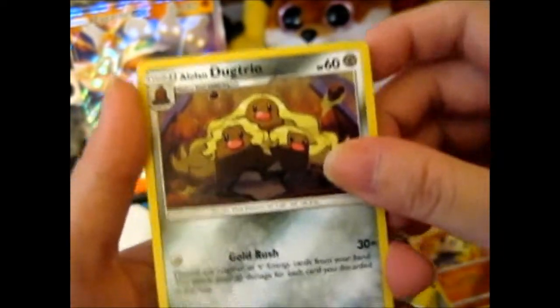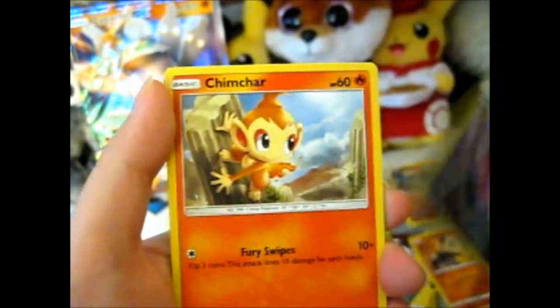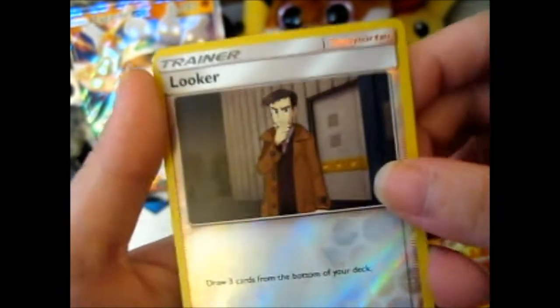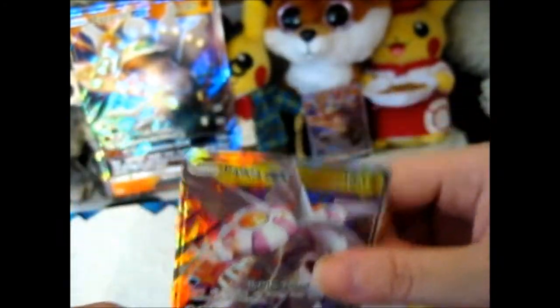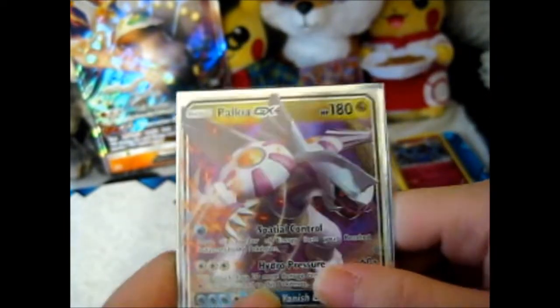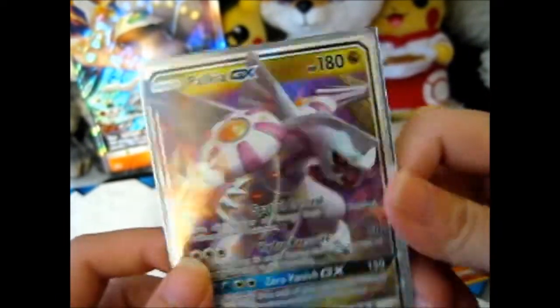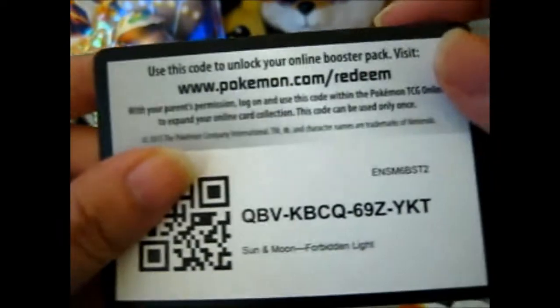Okay, we got a fairy Dugtrio with that awesome hair. Spiritomb. Magmortar. Carnivine. Lickitung. Sneasel. Chimchar. Magmar. Ooh, reverse Looker — that's nice. And we got a Palkia GX! So I actually have one good pull. I already sleeved it up while I was waiting. At least it is one ultra rare, though I might have actually pulled that before, but random. So here we go, a Forbidden Light code.